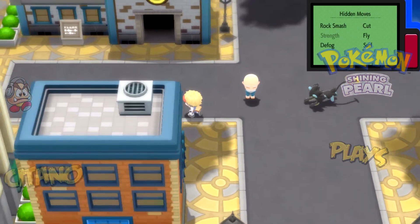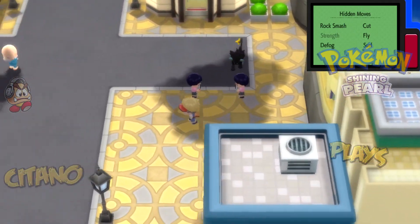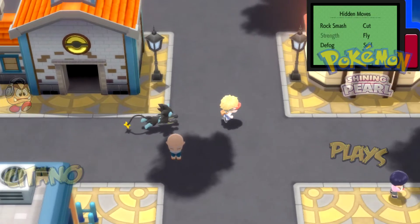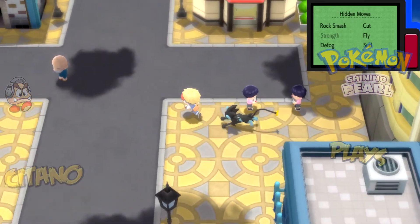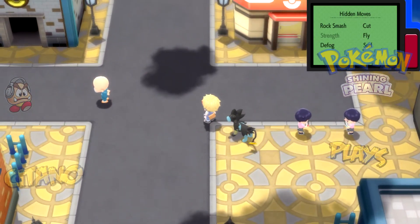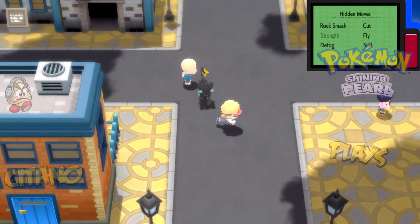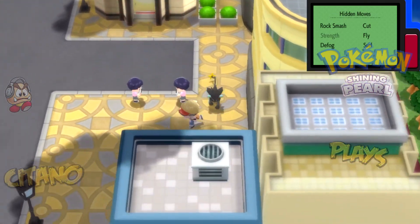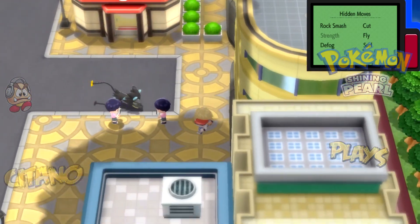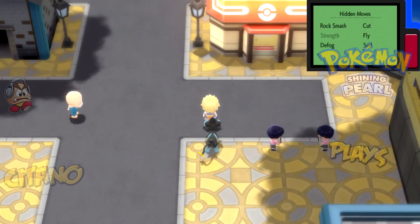That'll be the end of this episode. Next episode we head to the sixth gym location, where we'll learn more about Team Galactic, encounter new Pokémon, explore new islands, and learn more about the lore. We still have three more gyms and three more badges to go — more fun, more cool stuff, more enjoyment of this remake. Like, comment, and subscribe, follow me on social media, and I'll see you guys next time in my journey in Pokémon Shining Pearl!